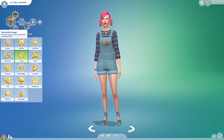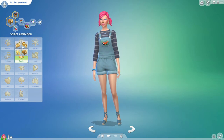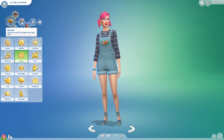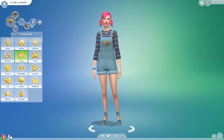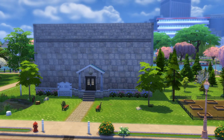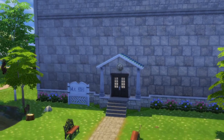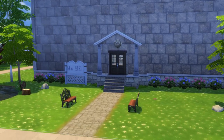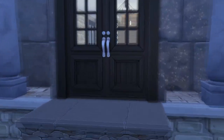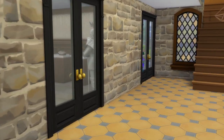Step four: set your lifespan to normal. Step five: in Create-a-Sim, make your sim for generation one. Guidelines for each generation are later in the video, but you'll be starting with a normal personality, any gender. Step six: make a museum to house your collections. As a lot of the goals are collections-oriented, this will be very important. At the moment I'm still working on my functional museum, so it's not on the gallery yet, but any place to put items that isn't your home lot will do.